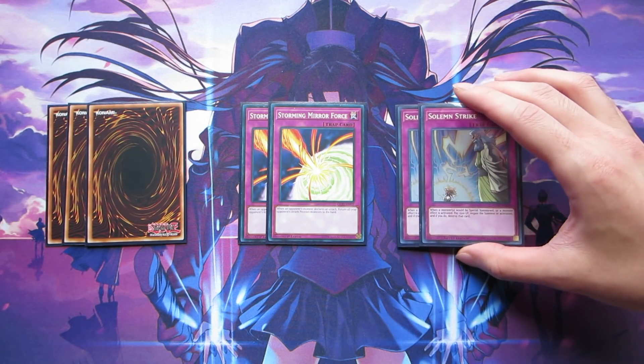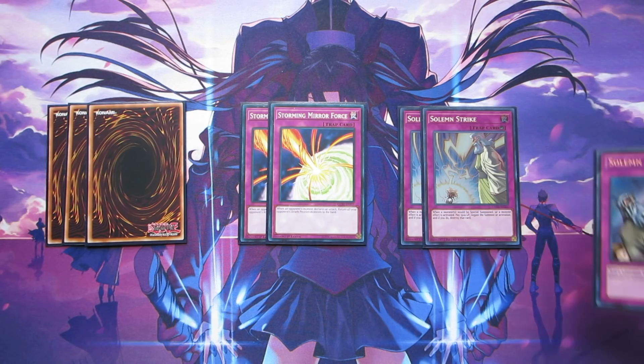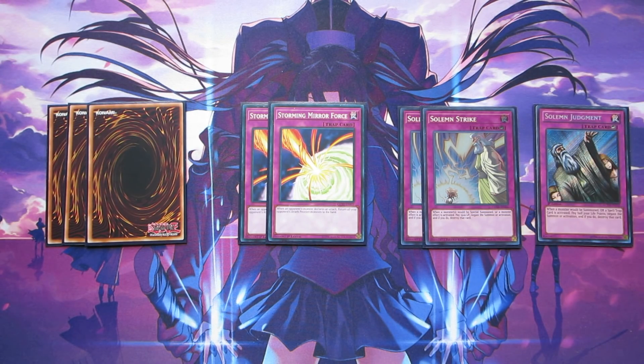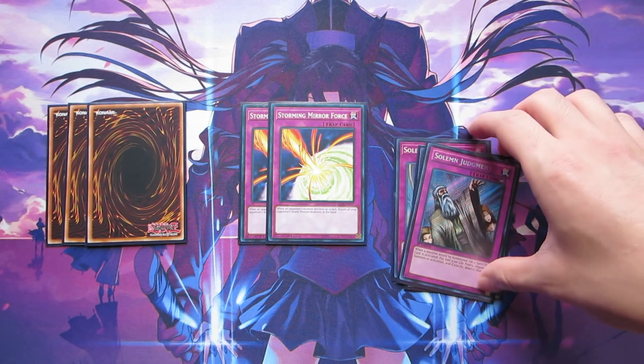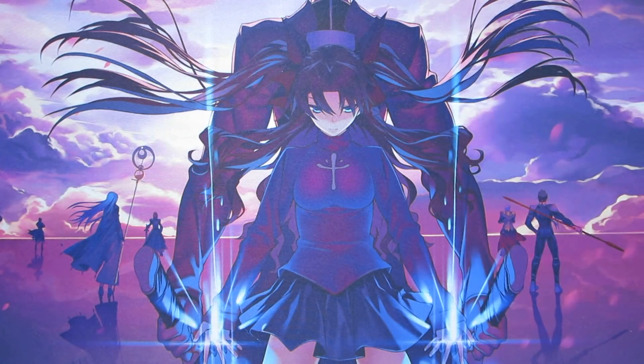I'm playing two copies of Solemn Strike for effect negation and summon negation — if your opponent's trying to link summon into things, you can interrupt those. And we're playing one copy of Solemn Judgment because it is Judgment and God says no. So that's pretty much it for the trap lineup and the main deck.